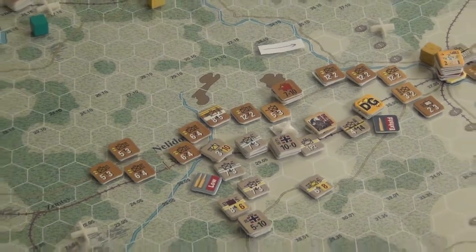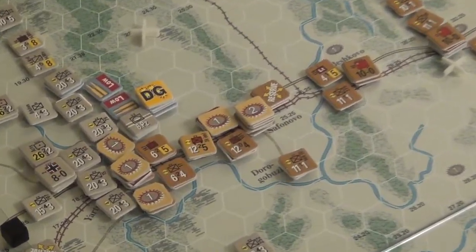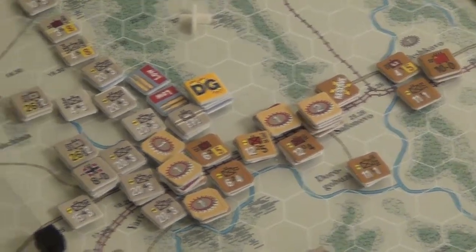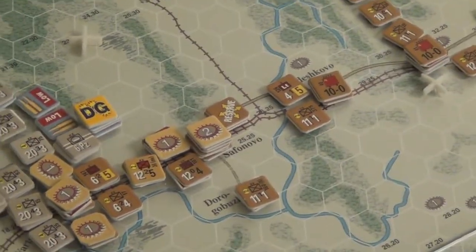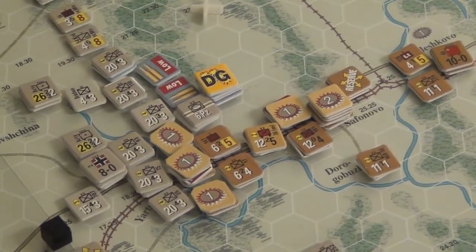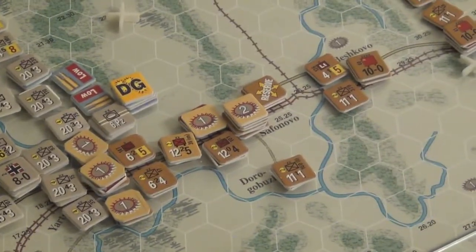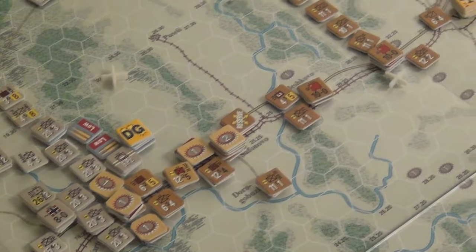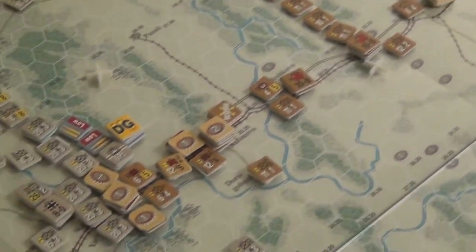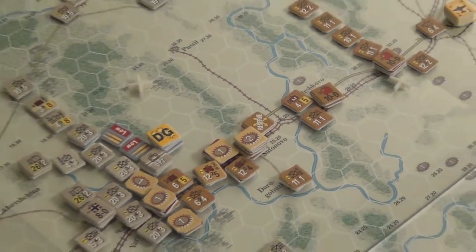I've got some train busting markers down to slow the axis advance. I upgraded a hedgehog and sent some units forward. I was actually going to attack there and totally forgot, but I'm going to live with the mistake - that's in the spirit of the OCS rules from The Gamers. Backseeing can only go so far, and it's still relatively viable not to attack right now and let the axis come to me since they'll spend the entire turn restocking on supplies.